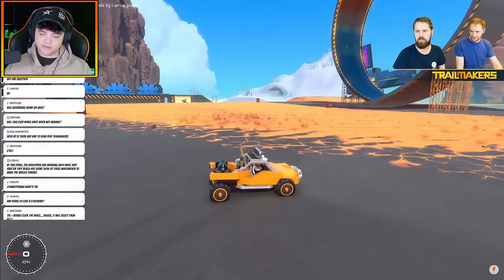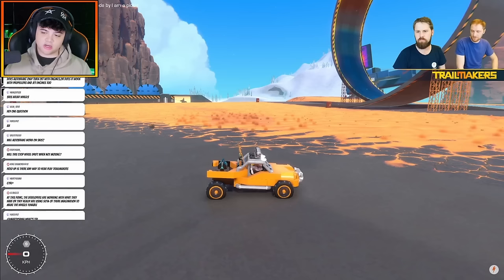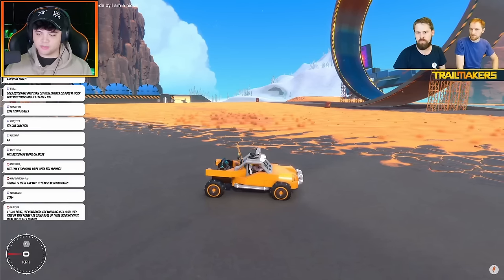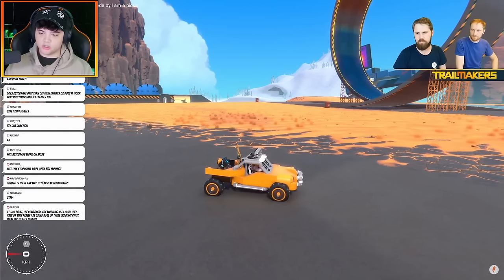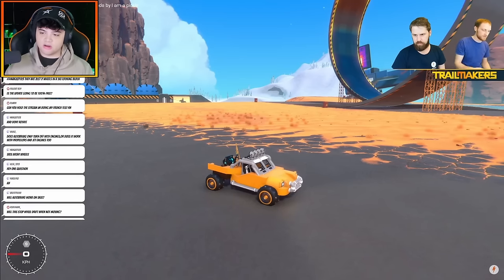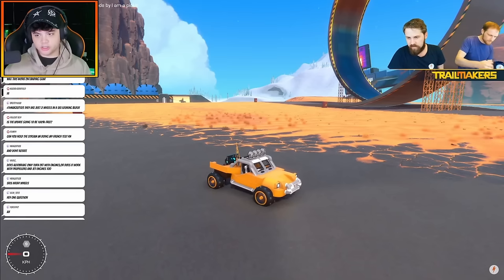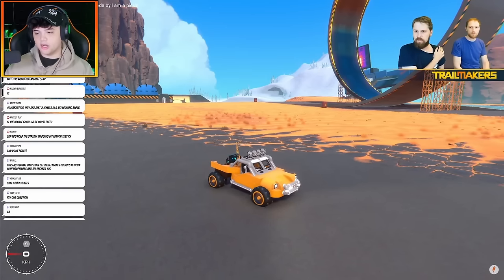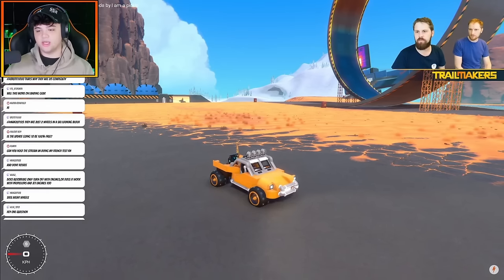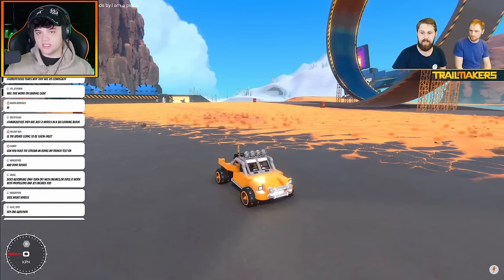I wonder how this will affect drifting. I guess it will just change the dynamics of how the wheels work — if the wheels are trying to stop by themselves, then drifting is kind of out of the picture. But I guess it's a toggle, so it doesn't matter. It's really just a choice on how you want to make your car function. Auto brake is just a toggle option; you can't actually toggle it on and off during driving. It could be interesting if they implemented that — to have the brake feature as an input — but clearly we're not going in that direction.